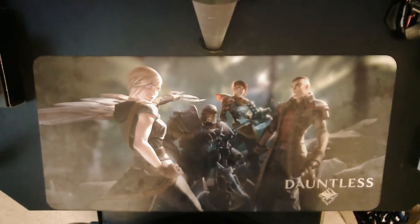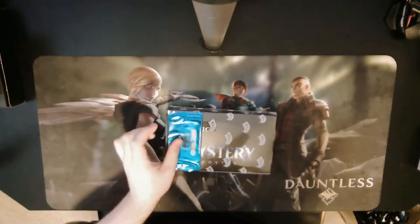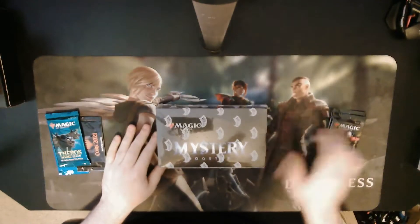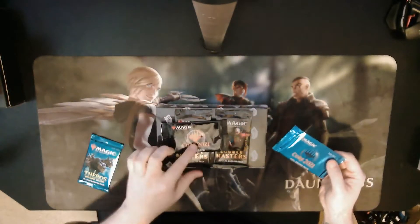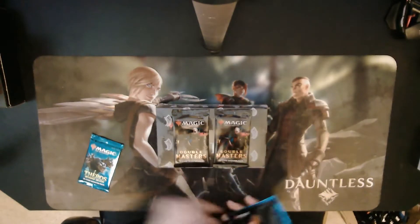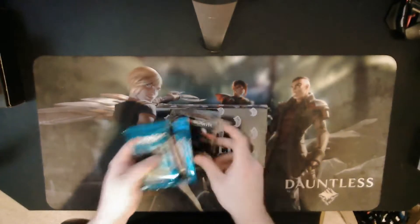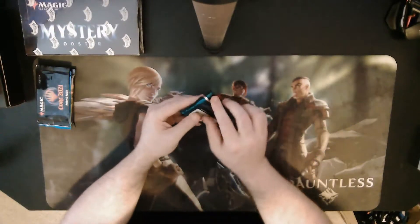Hey everybody, it's Sherpa here. I have an unexpected but delightful opening today. I went ahead and bought another mystery booster box, and I said 'forget it' — I wanted some Double Masters. They came with two Core 2021 promo packs — one regular and one foil — plus I picked up my free pack from GameStop. We're going to open them in order, with the mystery booster last.